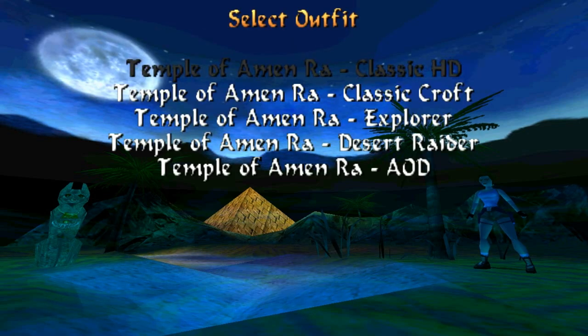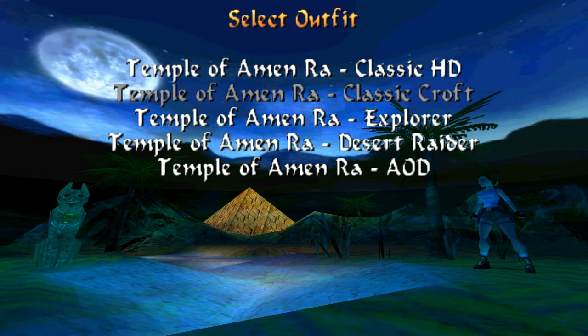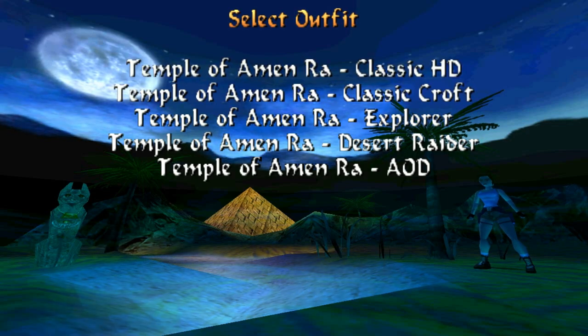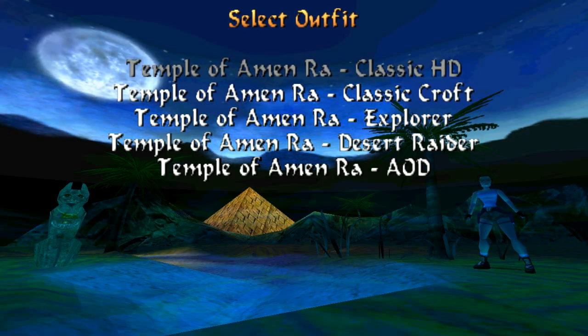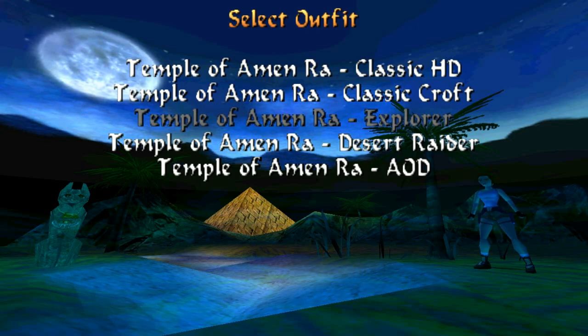So when I select new game, you get to choose an outfit. Classic Croft is the one we can see here on screen. Classic HD is the next-gen version of this, except Lara has a ponytail and not a plait.